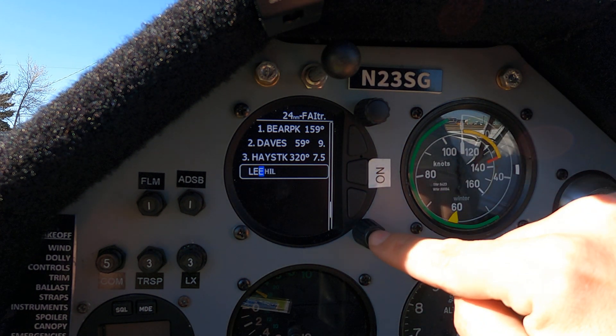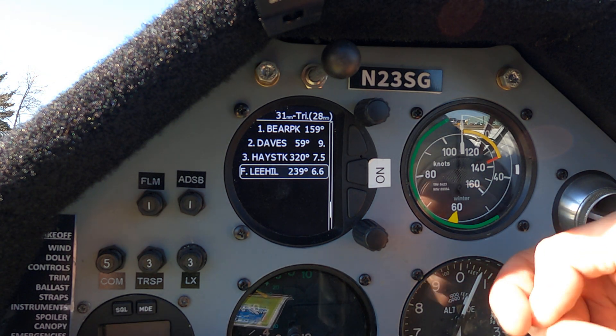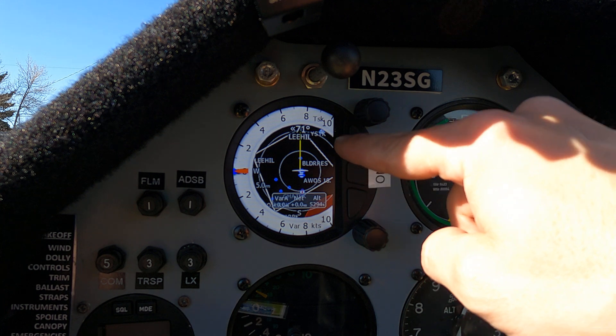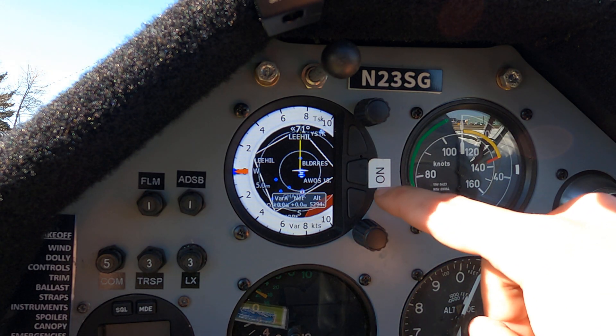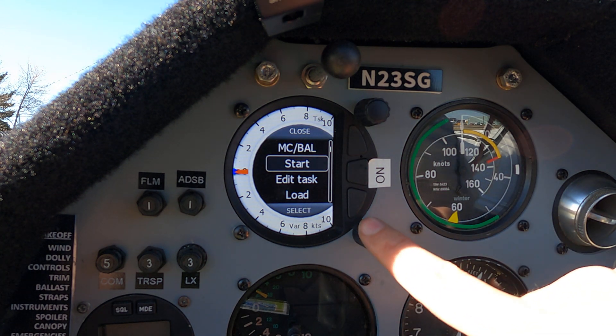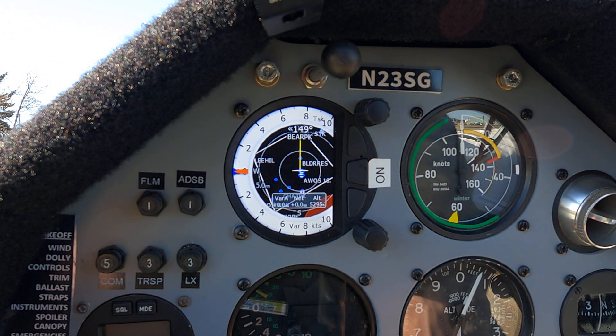Select that and we're done. Go back out — you can see the task is now drawing on the screen. Once we're in the air, click this again, hit start, and then go fly.